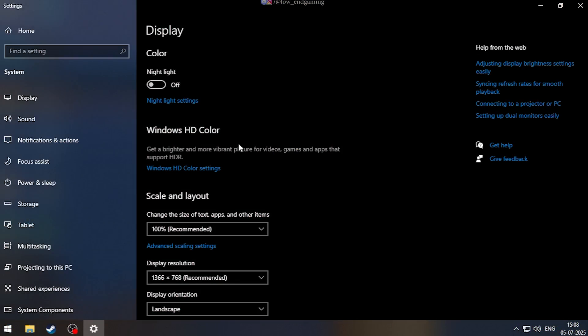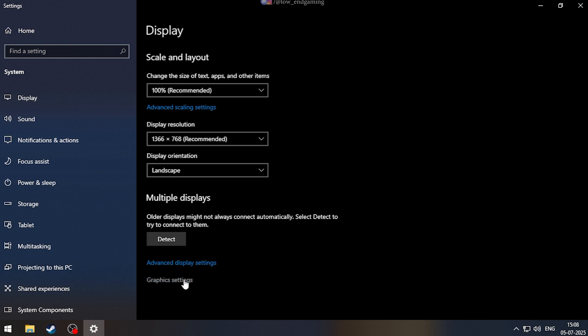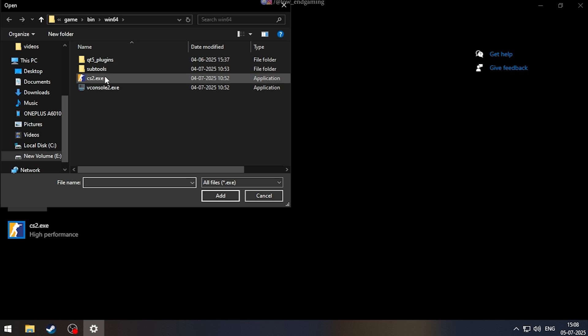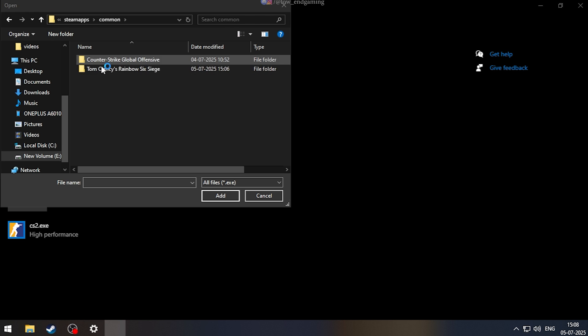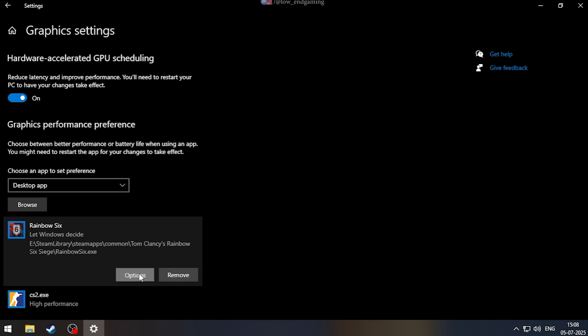Open the Display Settings and go to Graphics Settings. Here add the Rainbow Six Siege executable file and set it to High Performance.